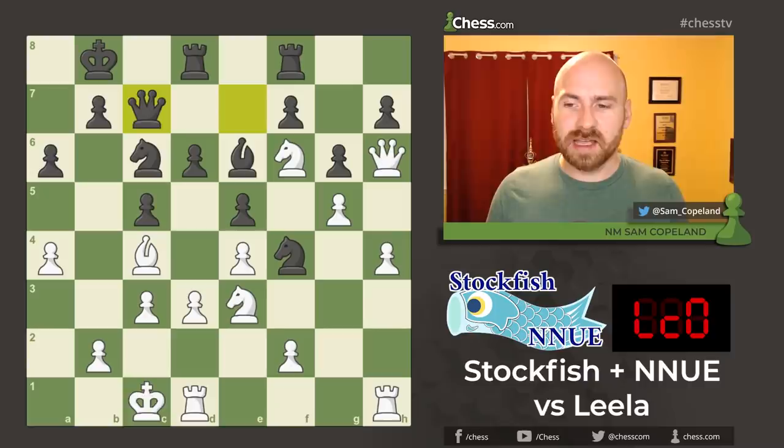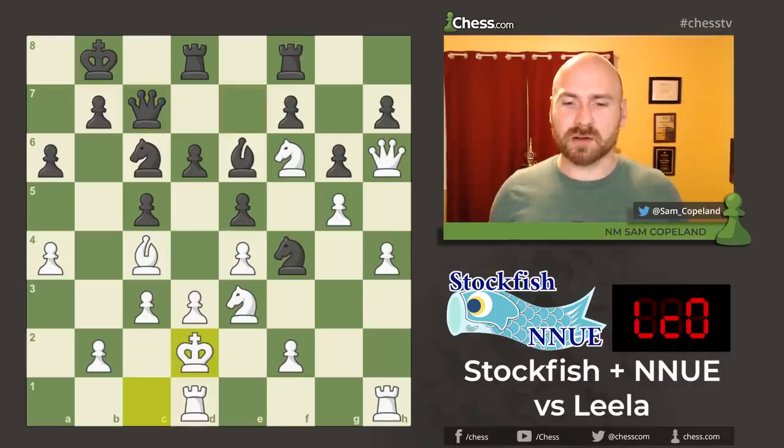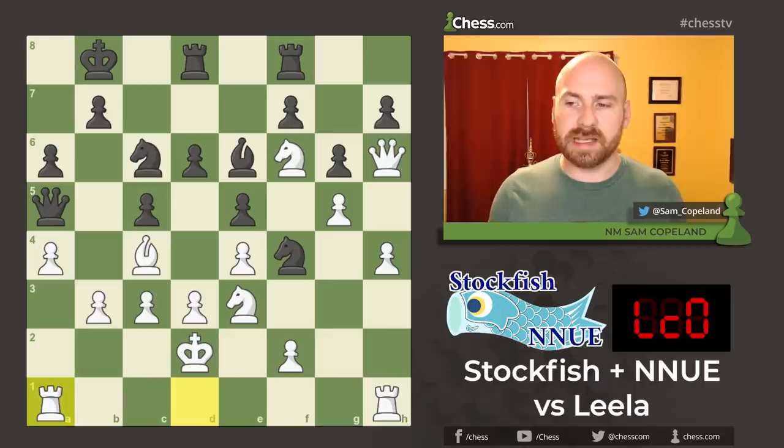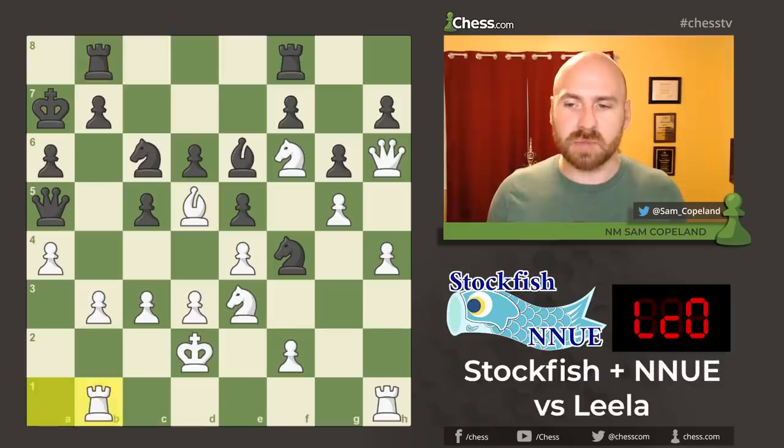Instead, king d2. I don't really understand this move from Stockfish New — it doesn't seem to contribute to white's goals in this position, and I think it has to be a mistake. Now, Leela continues with queen b6, pawn to b3, queen a5, which has an idea of knight to d4, rook to a1, king to a7, bishop d5, rook to b8, rook a to b1 in this position.